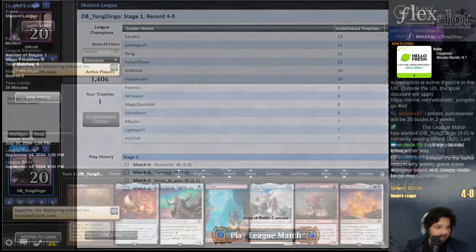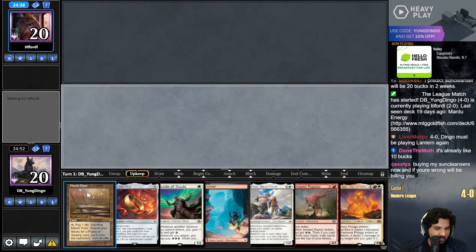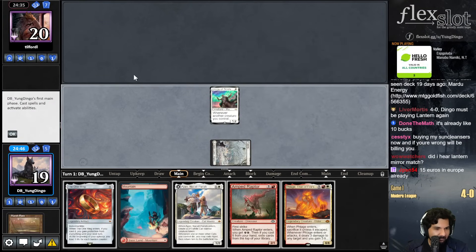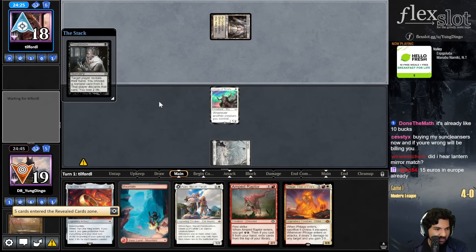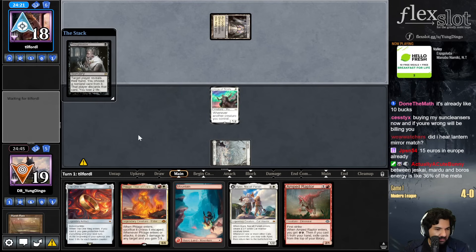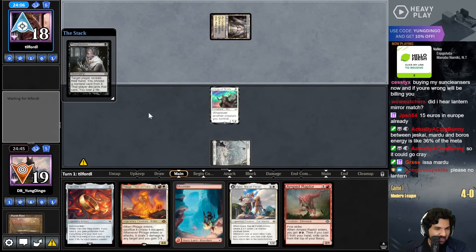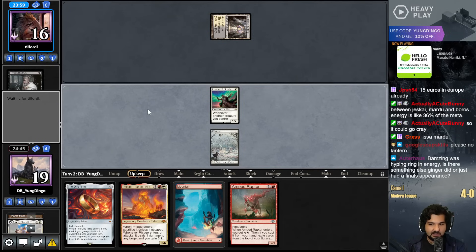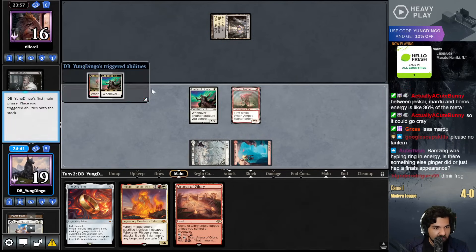Prediction time, chat - that's the mirror match again. I don't want to play Lantern, chat. You're gonna bill me if I'm wrong - that's fine, I accept that. Let's not sneeze. You want a Johnny or Amped Raptor, Flage or Ring? I think they take Amped Raptor. Please no Lantern. Oh trust me, I don't want Lantern either. That's a guarantee. Took a Johnny - they don't know I'm gonna hit a Johnny off my Amped Raptor anyways.